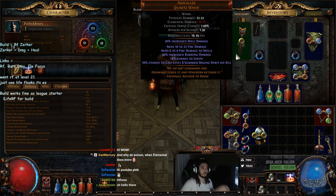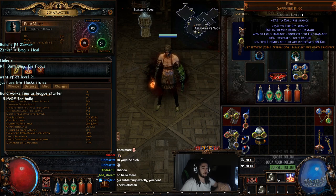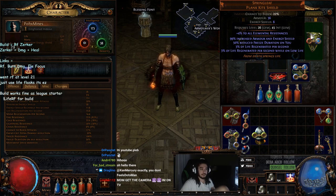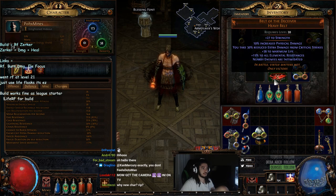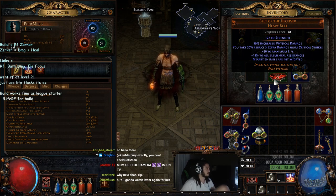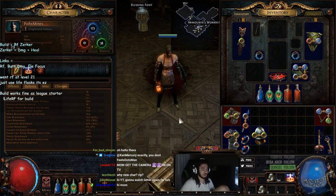Here's the gear: a simple Ash Collar for the increased burning damage, two Pyre rings for the fire and cold resist but mainly because of the 60 to 80% increased burn damage, which is pretty huge. A simple Springleaf because we get 3% life regen per second. I'm using Wanderlust for boots, and Belt of the Deceiver because it's basically a multiplier — monsters take 10% increased damage. These are all pretty much just the basics.